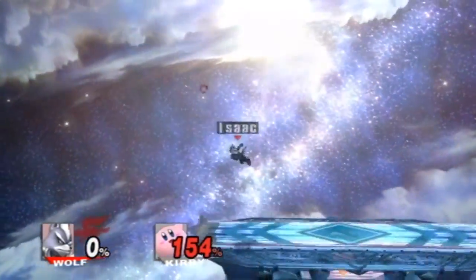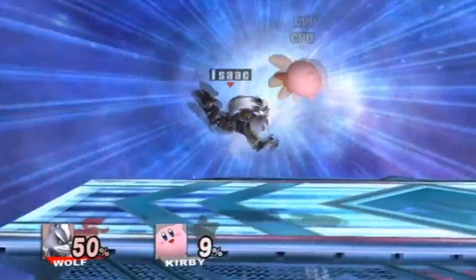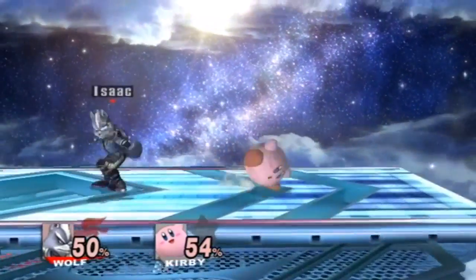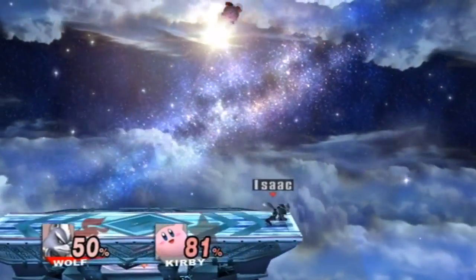You want to get your opponent to about 50% damage or so, but it really depends on the character. Kirby I can smash around pretty easily because he's a light character, but someone like Bowser or Donkey Kong would be harder to keep in the air because of their weight — you might want to get more damage on them first.